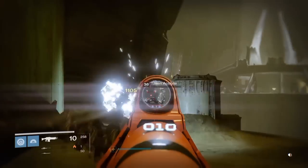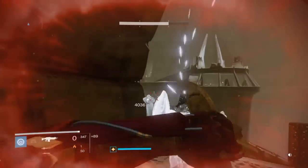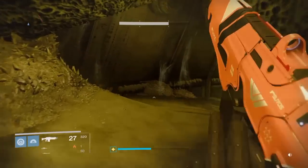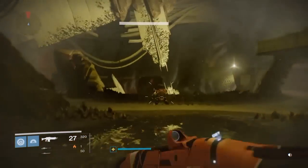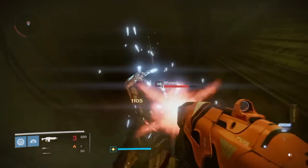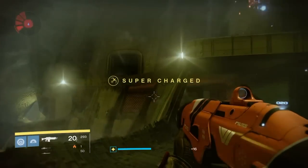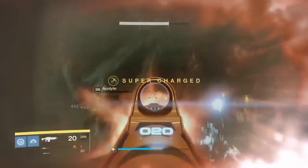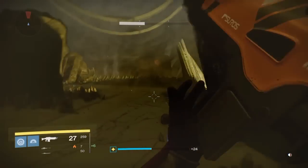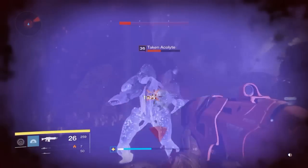You go in there and make sure to kill absolutely every Taken enemy. Let's go inside, kill the summoner and absolutely every enemy, just to ensure you can do it as quickly as possible. It's possible if you have friends, get them to help you, because sometimes that does really help.